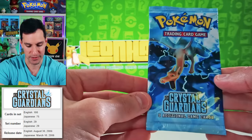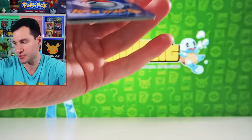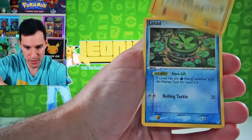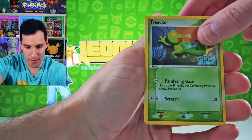I'm excited about this specific set — EX Crystal Guardians. Celebi, Alakazam Gold Star. I just haven't opened up much of EX Crystal Guardians. There's also a Blastoise and a Charizard Holographic — we want the reverse holographic in either of those. Shroomish, Whismur, Bulbasaur, Electrike, Lotad, Spearow, Tropius, and there's Blastoise. A beautiful looking Blastoise — Non-Holographic.